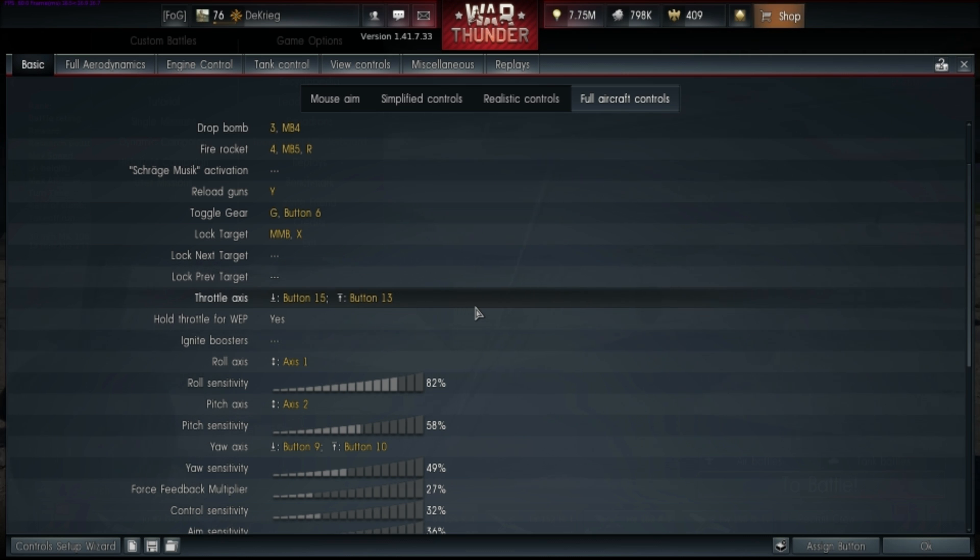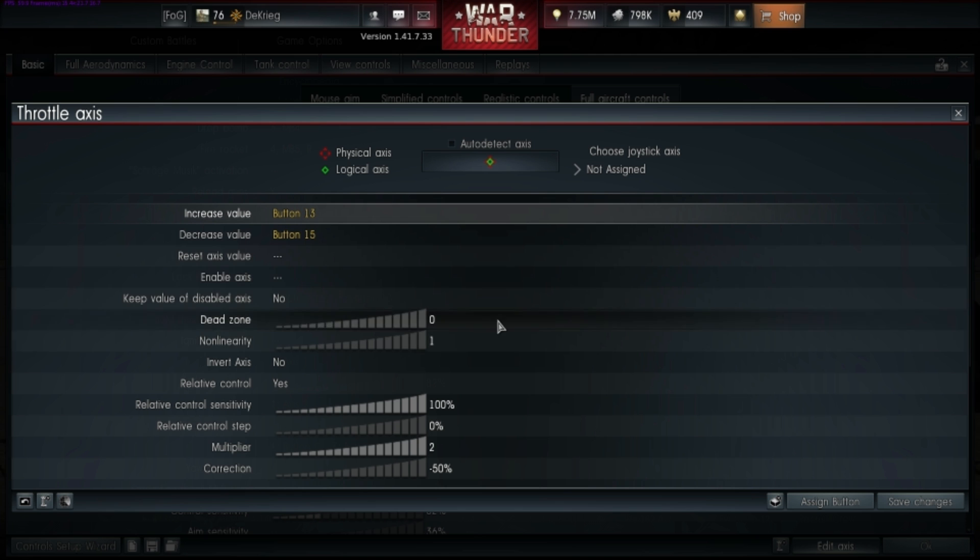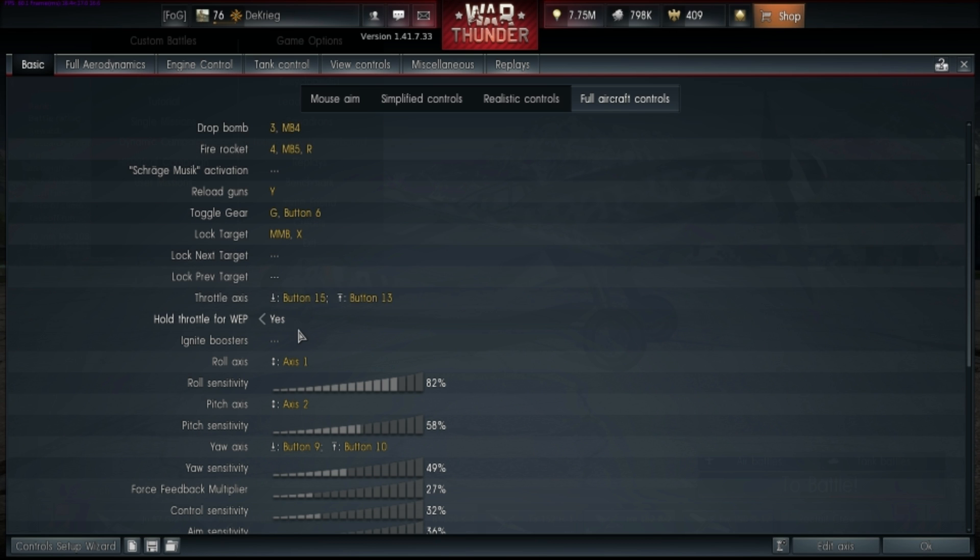Throttle axis is quite simple: I have A set for increasing throttle and the X button for decreasing throttle. I also have hold throttle for WEP, so when you hold down A you activate WEP. And when you hold down X it activates your brakes, so once you've decreased speed and you're trying to brake while landing you just hold the X button.